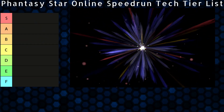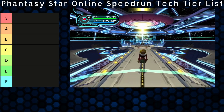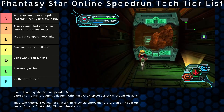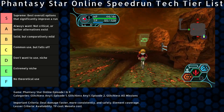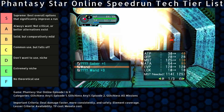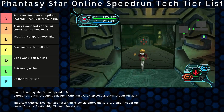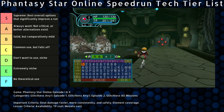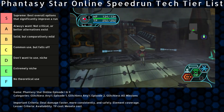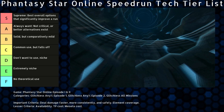Techniques — there are a lot of them in Phantasy Star Online, and some are better than others. Let's rank them according to their usefulness in speedruns. The highest techs will stand out the most and save the most time. Other factors include risk, cost, accessibility, and personal preference. This covers the GameCube and Xbox version only, because Techniques and forces in the Dreamcast version are very different. I'll cover Episode 1 Glitchless, Episode 2 Glitchless, and all missions categories.